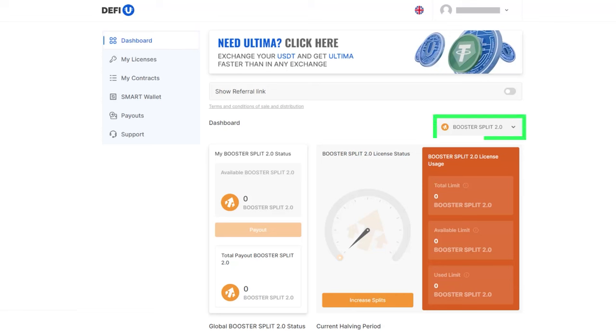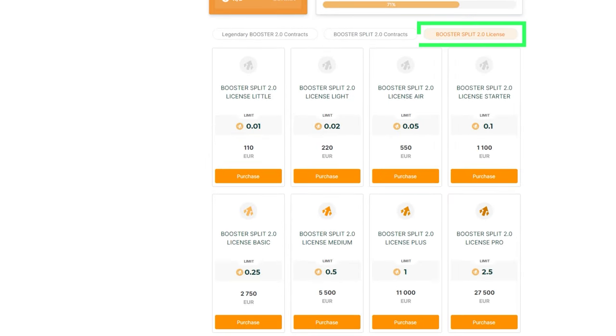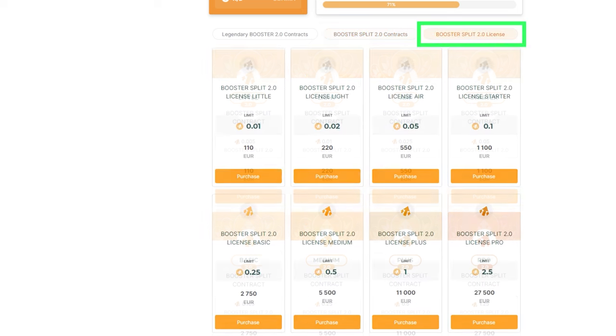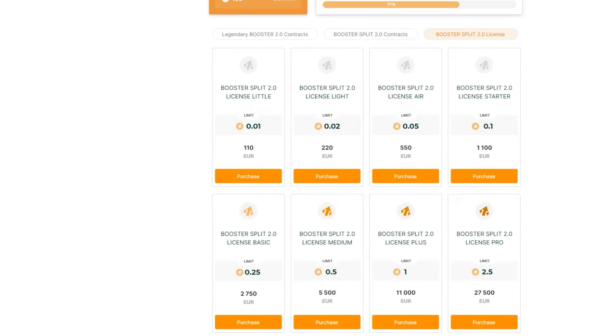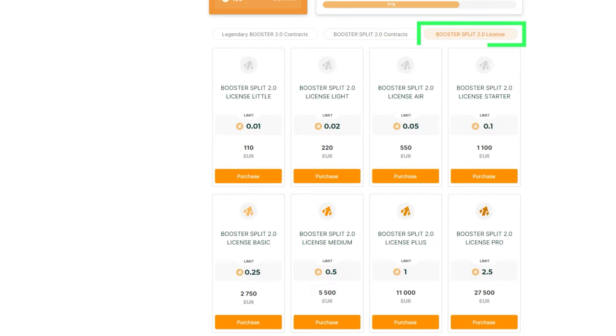We are excited to announce the launch of the new Booster Pool 2.0. To receive daily rewards from the Booster Pool 2.0, you need to acquire a Booster Split 2.0 license, then a contract, and finally withdraw and freeze the acquired Booster Split 2.0 tokens. Purchasing a license is the first step. The license determines the limit of Booster 2.0 splits you can buy by signing a contract. Only after purchasing and activating the Booster Split 2.0 license will you have access to Booster 2.0 contracts.